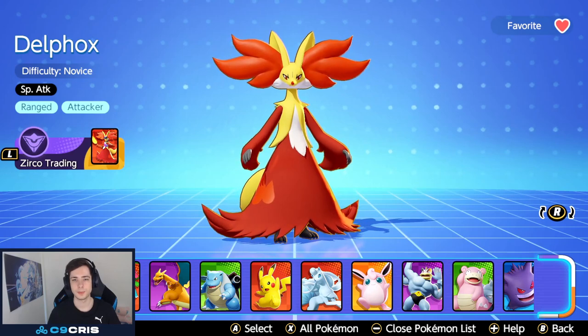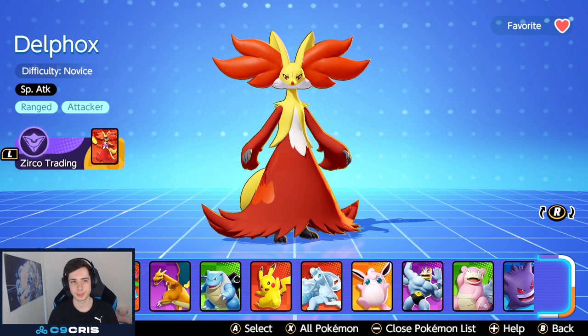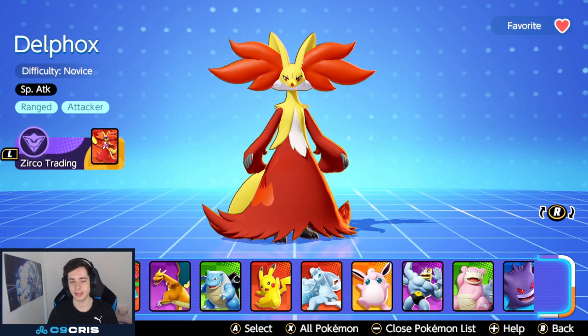This will be a full guide to Delphox in Pokemon Unite. Delphox is a special attacker, range attacker, mage kind of style — very squishy. All the damage output comes from spells or moves, and it does pretty much zero auto-attack damage. It can go into jungle or lane, though right now it probably prefers the jungle position, because during laning phase it's still quite weak.